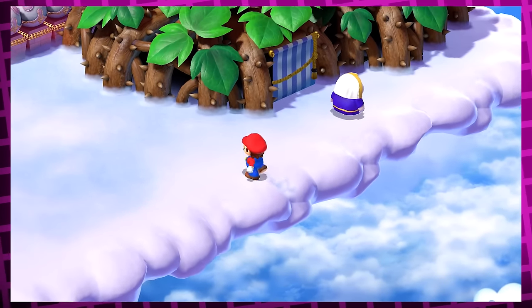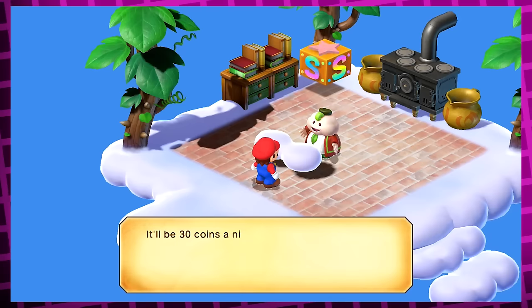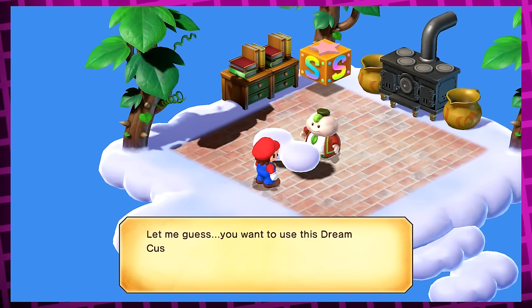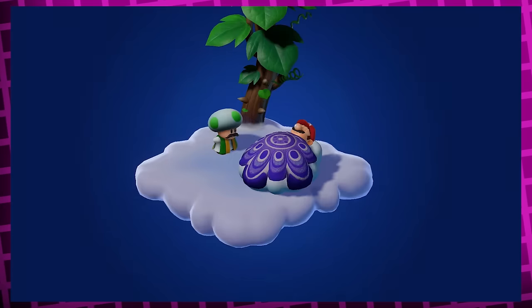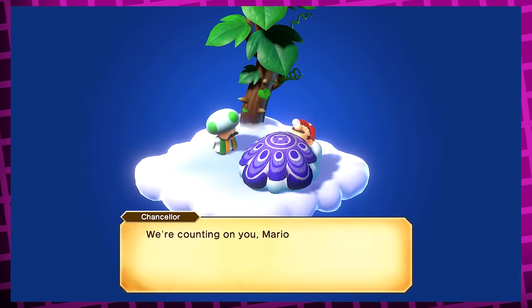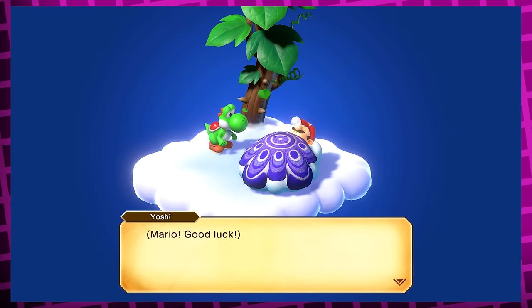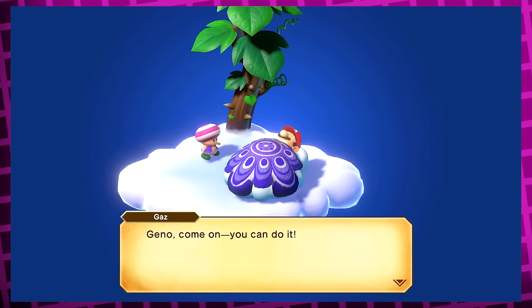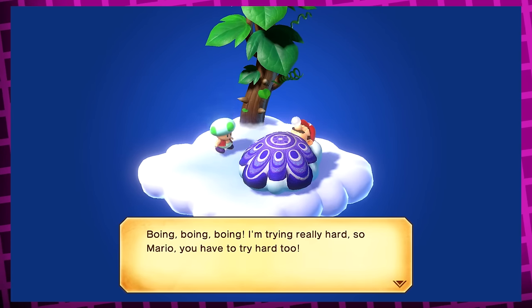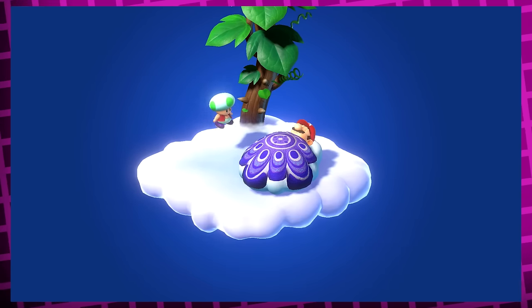Nimbus Land is the next main area and there are a lot of fun secrets here. The inn has an option to pay double for a dream cushion, which gives you a little dream sequence while Mario sleeps. There's one of Chancellor Toad saying 'We're counting on you, Mario,' one of Yoshi saying 'Mario, good luck,' one of Gaz from Rose Town saying 'Gino, come on, you can do it,' and one of a random jumping kid from the Mushroom Kingdom saying 'Boing, boing, boing, I'm trying really hard. So Mario, you have to try hard too — I'm with you all the way.' Which is really cute.